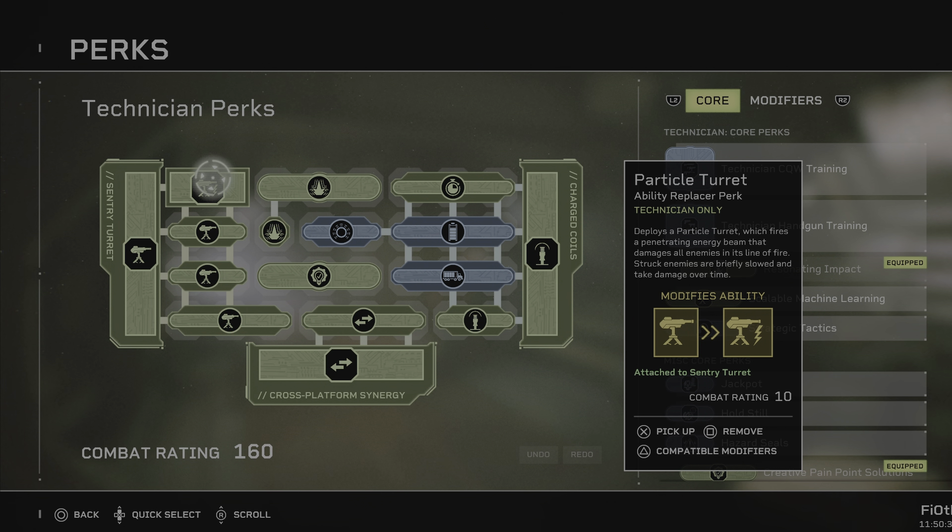It deploys a Particle Turret which fires a penetrating energy beam that damages all enemies in its line of fire. Struck enemies are briefly slowed and take damage over time. Ignore the initial salvo's damage and the damage over time, because we're looking at relatively small numbers for extreme and insane difficulty. What we want to do here is place it in a way that slows the enemy — and the slow is really, really substantial.